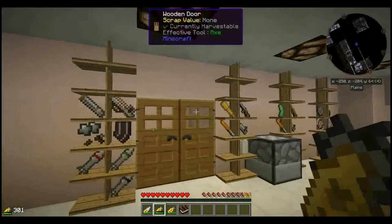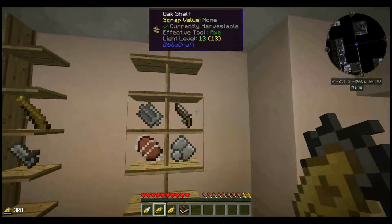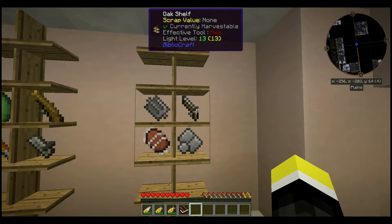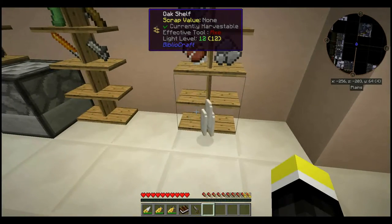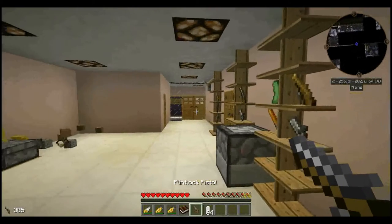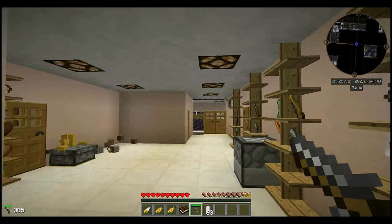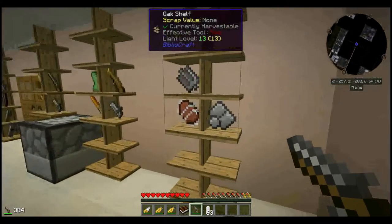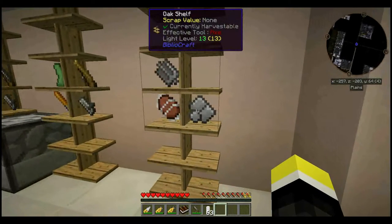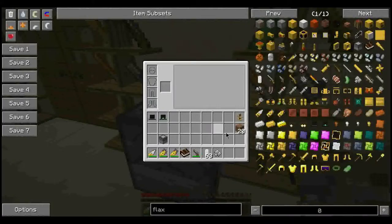Now we can talk about weapons. We'll start with the flintlock pistol. It's smaller and quicker than their bigger brothers, but less damaging. All of Flaxbeard's guns use musket cartridges, so you don't need separate ammo. It takes a fair amount of time to reload, so it may not be useful in a target-rich environment. But like all of Flaxbeard's guns, it makes a very satisfying boom. If you want it to load faster, you can attach a breech loader to it. All Flaxbeard weapons take only one upgrade at a time.